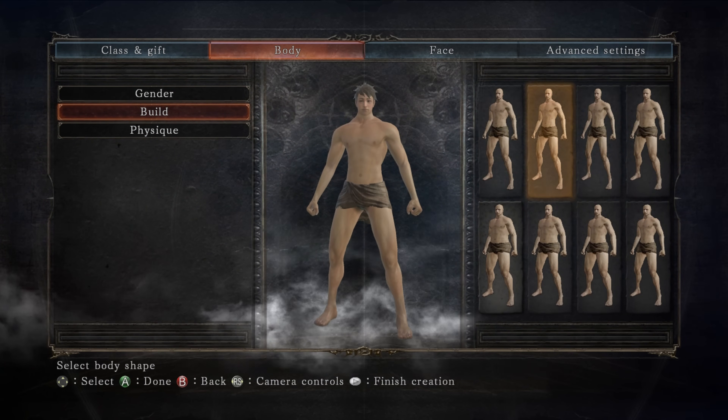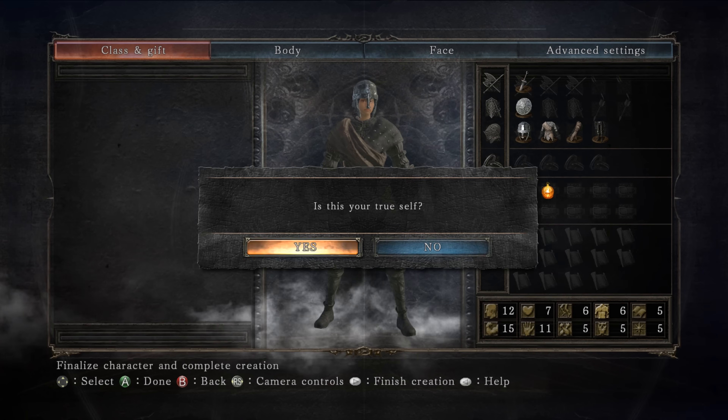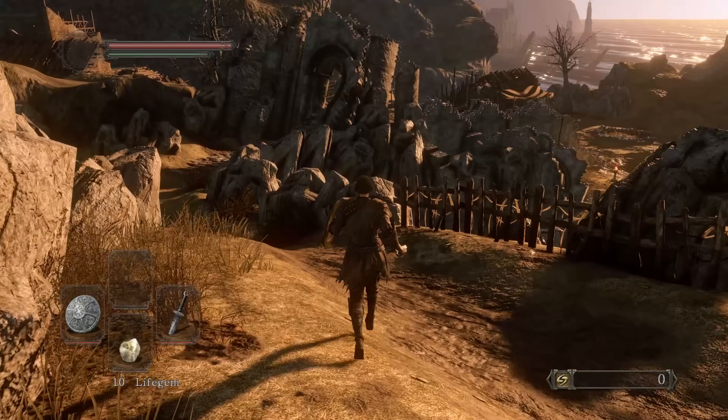I had no idea that Forlorn was a girl until recently, so I gotta make a female character. I'll go with a warrior and a bonfire aesthetic. That's crazy — that's Forlorn. We shall see if it's viable by the end of this video.